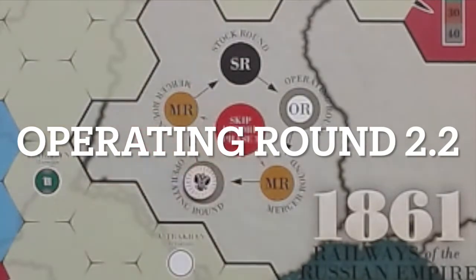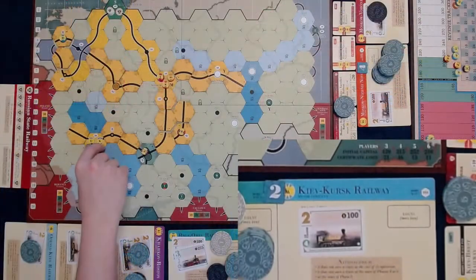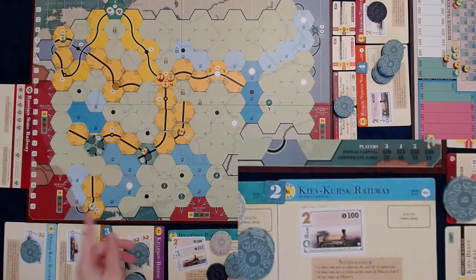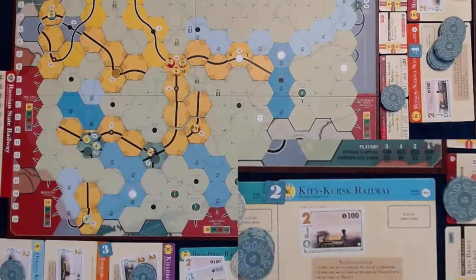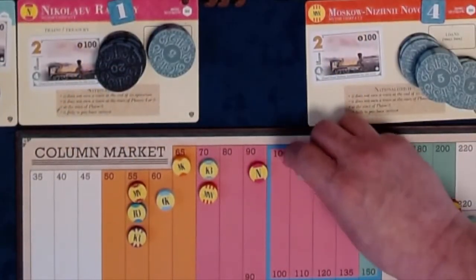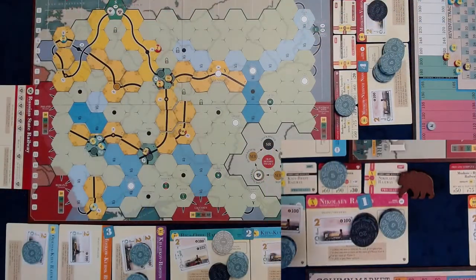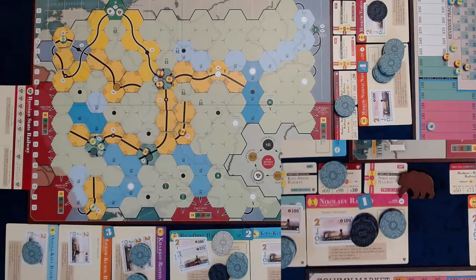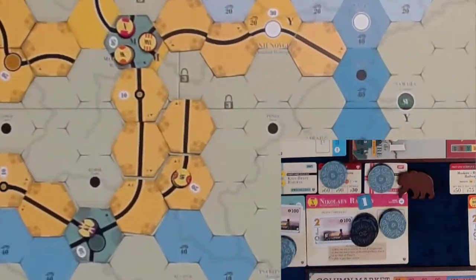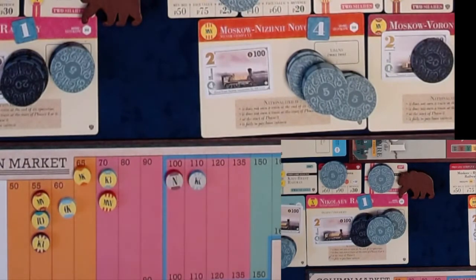Play continues with the next operating round. Pay the privates. The KK operates — it upgrades Kiev D14, runs a 2-train for $80, paying half to the company and half to the player. Stock price goes up to 110 but it does not purchase a train. N operates — it upgrades Moscow H8, runs a 2-train for $90, pays half to himself and half to the company. Stock price rises to 100 and it does not purchase a train.